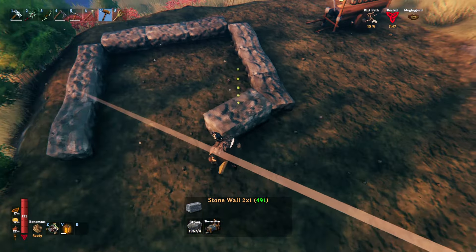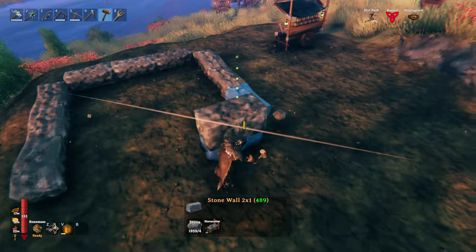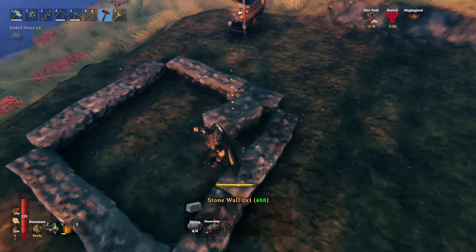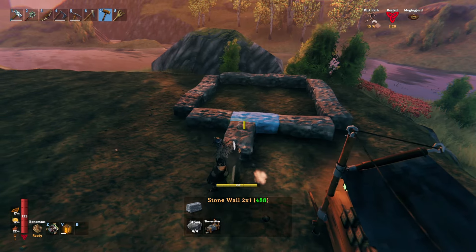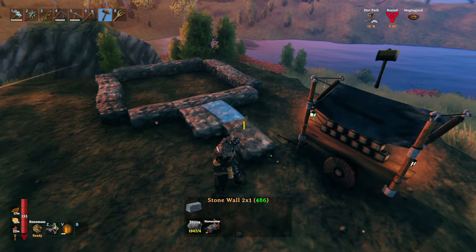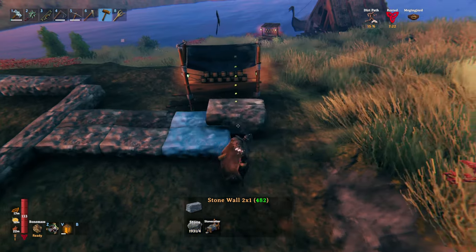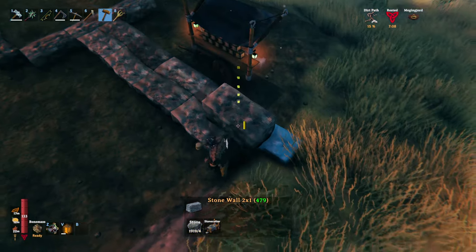Yeah I want to have a lookout tower coming out over here — yeah that's a decent size, I like it. And then we're gonna have an entrance going right over here. So we're gonna do two, and then two more over here — this will be the entrance.